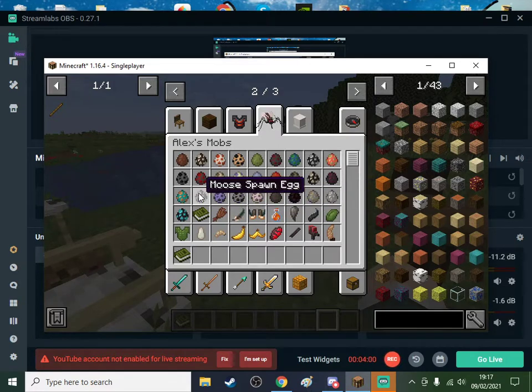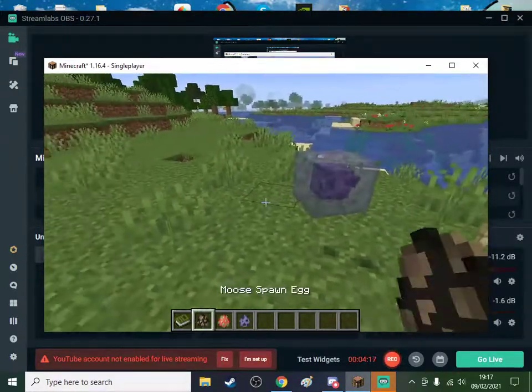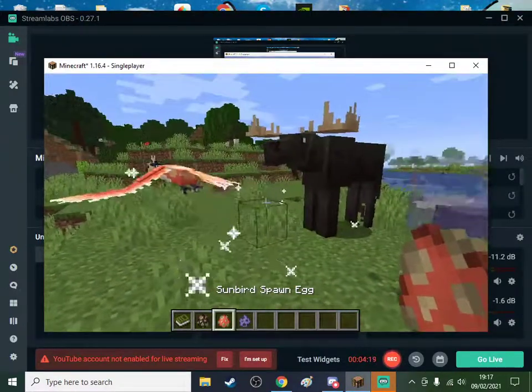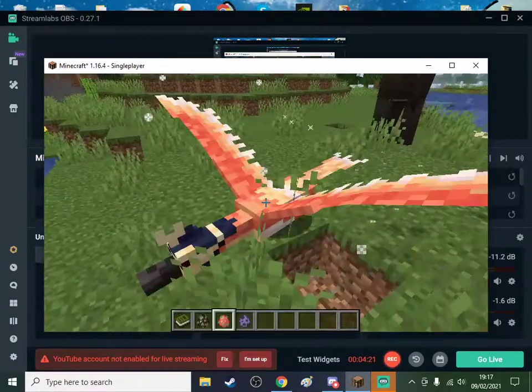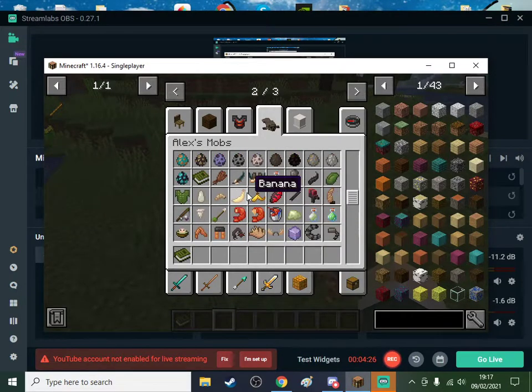Alex's mobs - moose. I was going to get the Alaskan mod but you needed some ACPL fiber thingy. What are you? A sunbird - that's actually pretty cool.